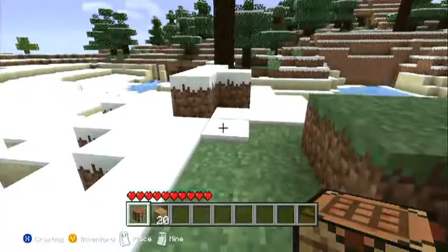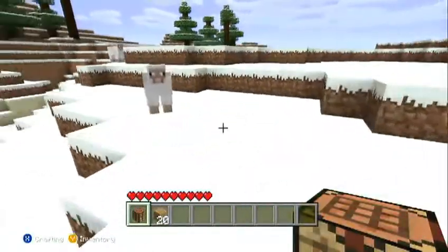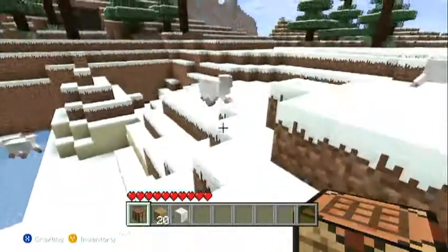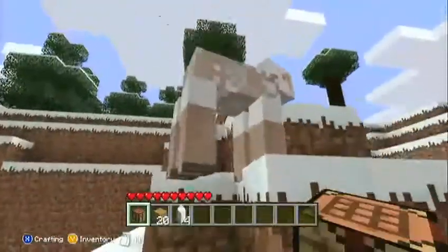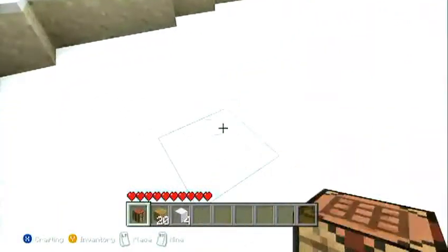Where did that sheep go? This is too tempting — I've got to get this wool. Come here. Bam — naked sheep! It's going to freeze to death, Mr. Sheep. I'm doing this just so I can make a bed for later on. It's quite handy. I'll put my crafting table here.